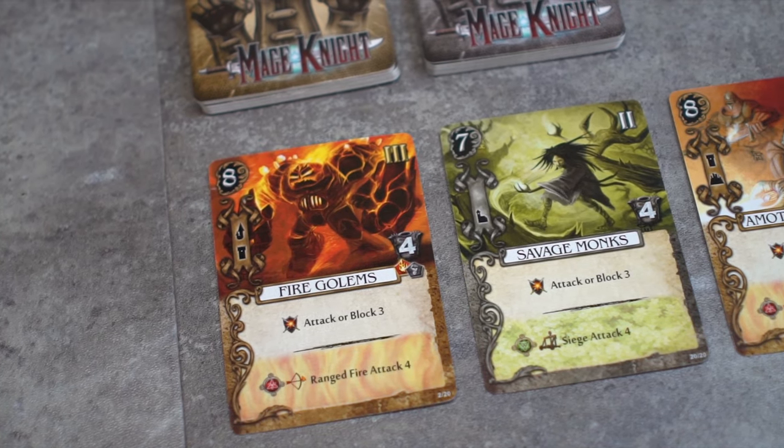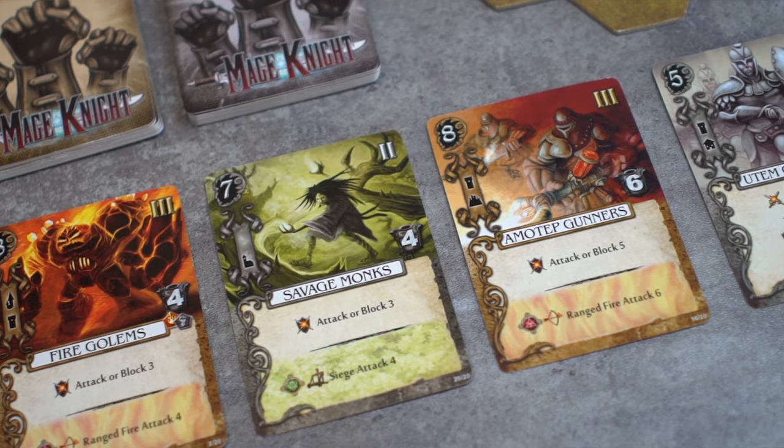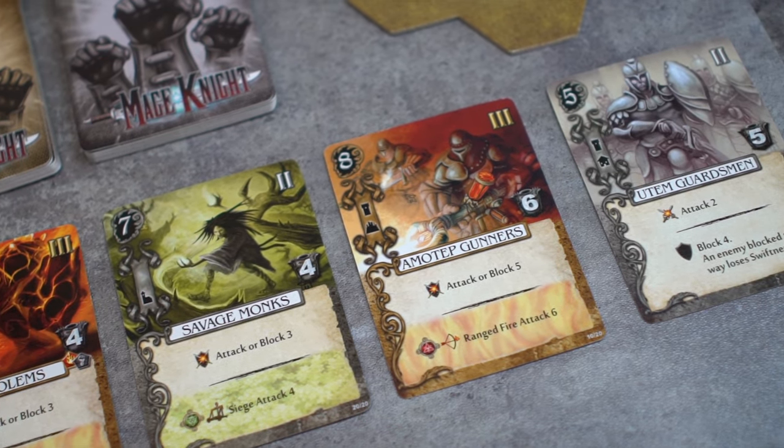In this sample two-player unit offering, the elite Fire Golem was revealed, then the regular Savage Monk, then the elite Emotep Gunners, then the regular Utem Guardsmen.